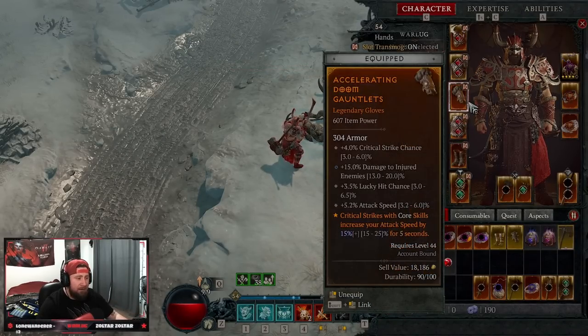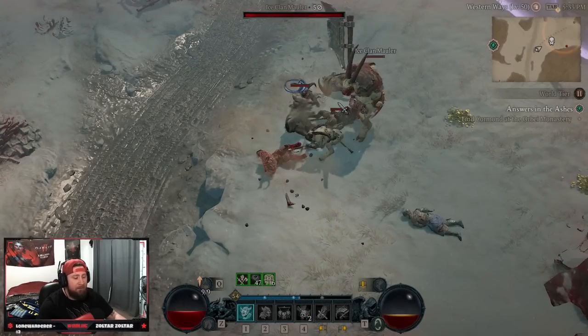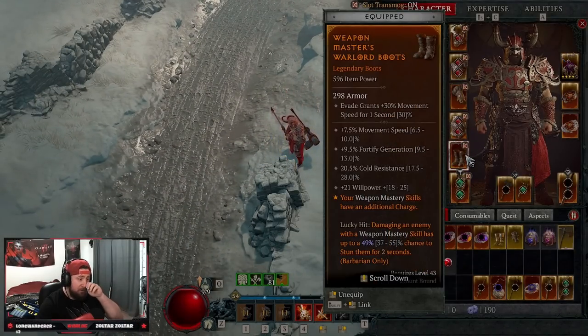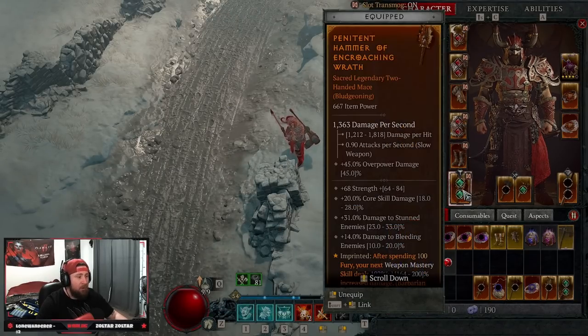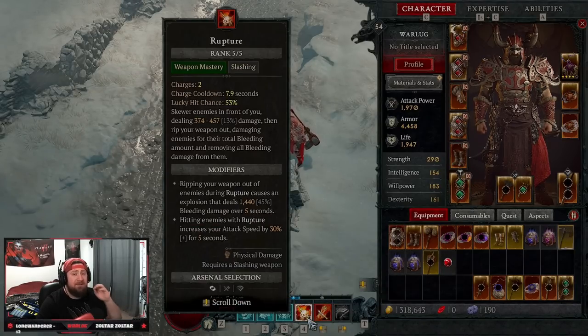In gloves I have Accelerating — Crit Strikes with Core Skills increase attack speed even more. In pants I have Disobedience — even after the nerf the extra armor is still really good. In boots I'm using Weapon Master's Aspect — Weapon Mastery skills have an additional charge, which is our Rupture, so we can use it twice. In our main weapon we have Hammer of Encroaching Wrath — after spending 100 Fury, which is easy in this build, your Weapon Mastery skill does 192% increased damage. That's our Rupture — very strong against elites and bosses.